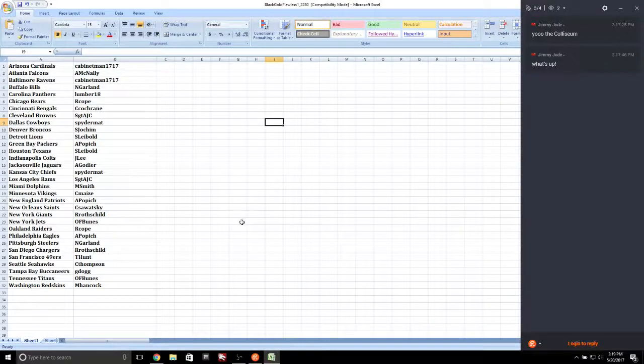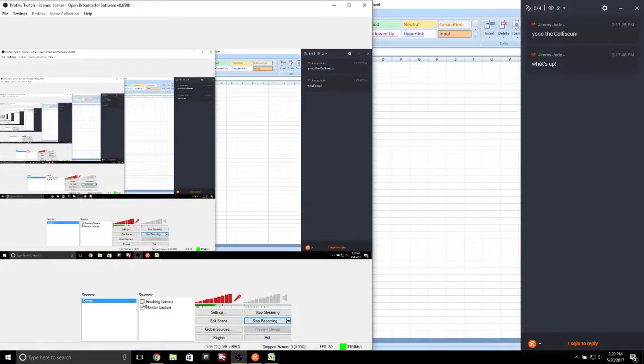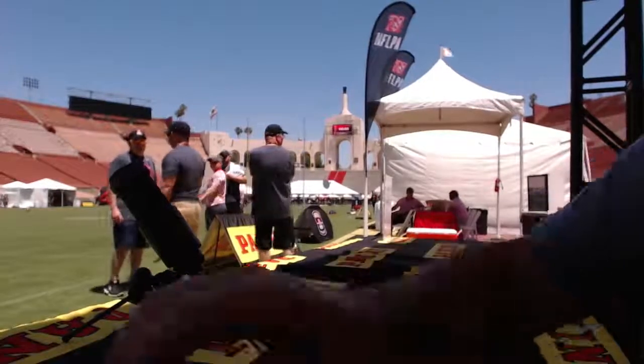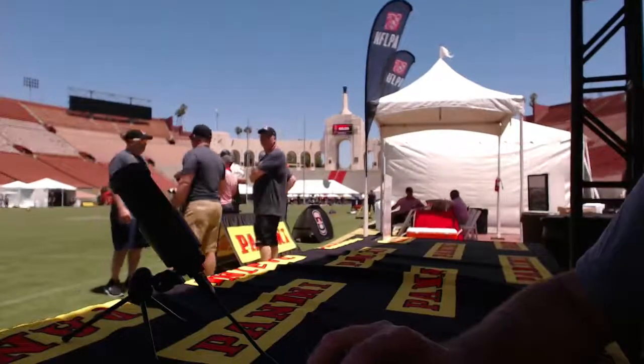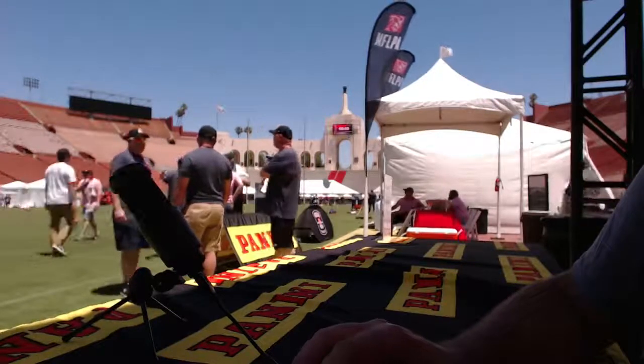Alright guys, here we go! After lunch we got a Black Gold Flawless dual half case break. Pick your teams — Matt, you won the Cowboys in that random. Here are your teams for this one guys. Let's go to the breaking area, we'll get those cases, grab the half out, and then we'll get to cracking. After that we gotta finish off some spots.